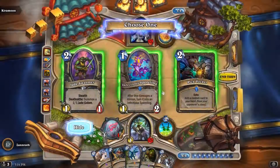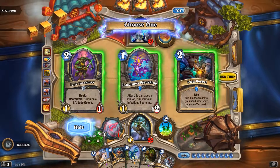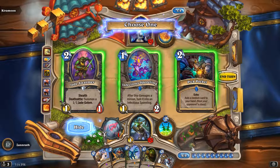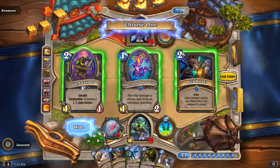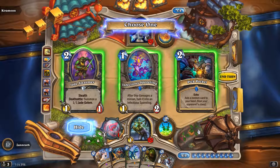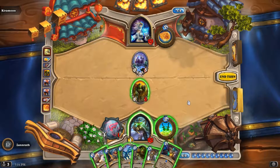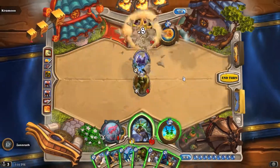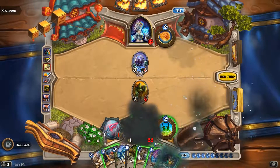So was that off the discover? I wasn't paying attention — I was just busy distracted by these things. After this damages a minion, turn it into a 1/1 Sparkling. I don't know if I can take this out or not. Echo — add a random card to your hand. We can do that, we can set this up too. Let's just do this one. Go ahead and bump here, hit him with this, hit him with that.